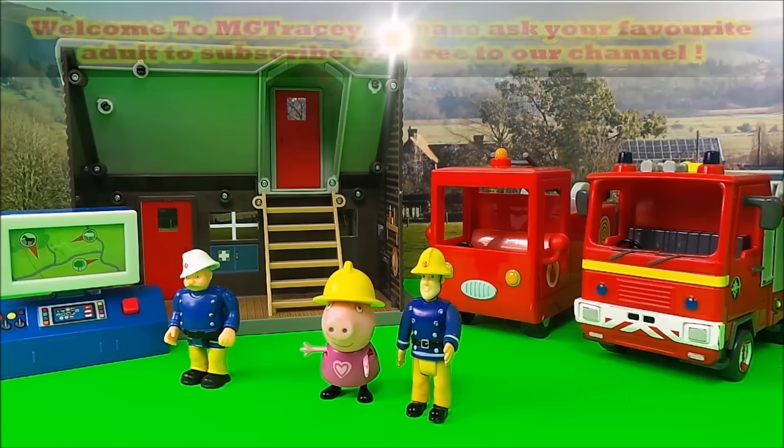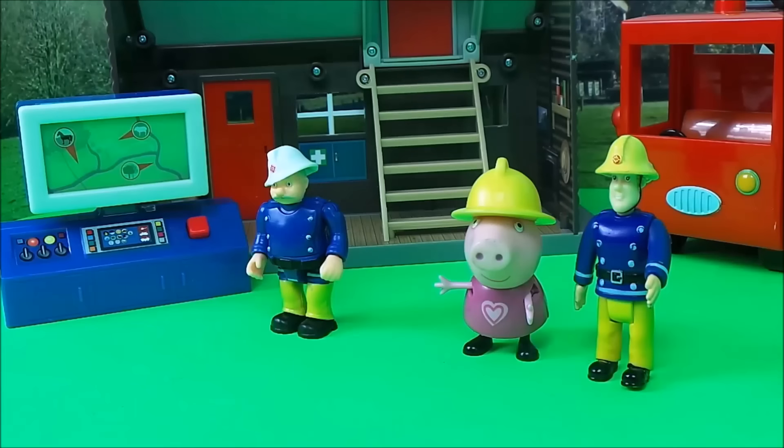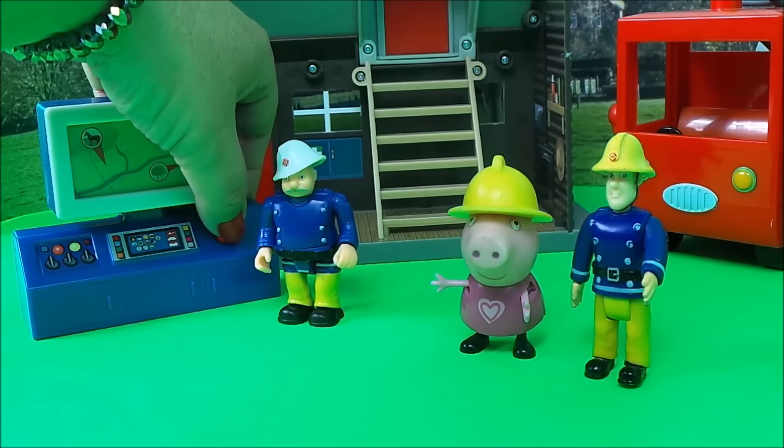Peppa Pig is spending a day with Fireman Sam. She's at the station office and Station Officer Steel is there too. It's been a very slow day — they've done some training, but there haven't been any call-outs or emergencies. And then the emergency alarm went off.